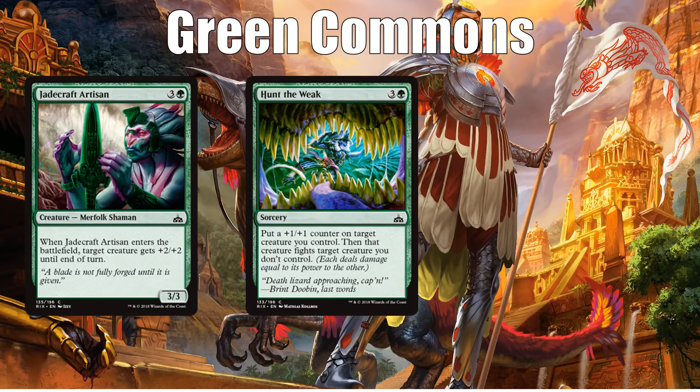Hunt the Weak I think is the next best green common. It is a clunky removal spell, but it does permanently make your creature bigger and works well with merfolk who like +1/+1 counters and with dinosaurs who like enrage, because it helps trigger both of those things. It's not a card you really want to be first picking, but at least it's removal. Always keep in mind with fight effects that if your opponent has mana up, you probably shouldn't cast it — because if they kill your creature in response, you're going to be in serious trouble. If things go wrong with a fight spell, it can potentially lose you the game outright.